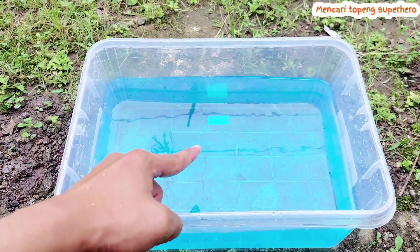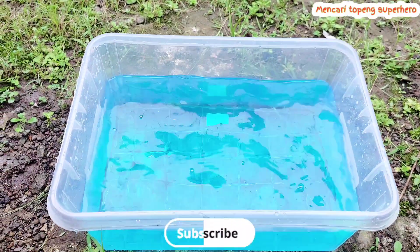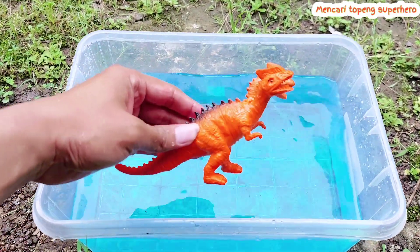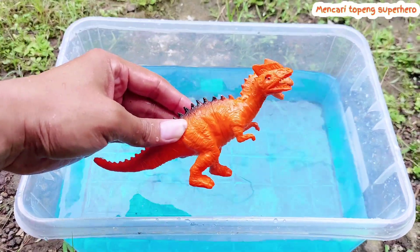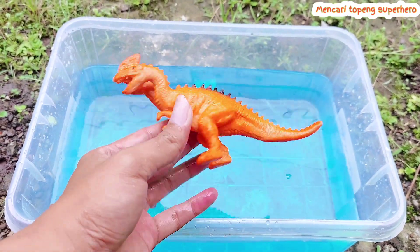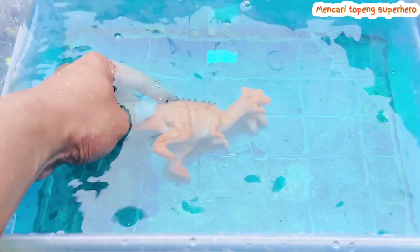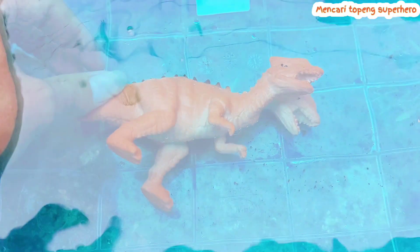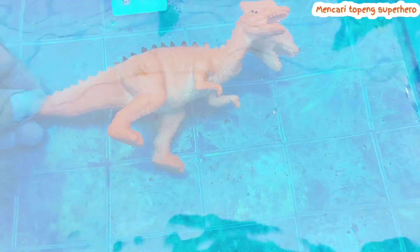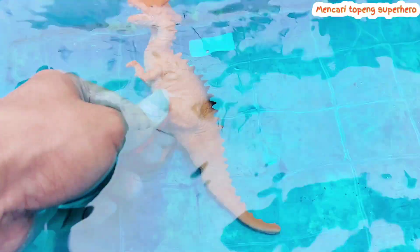Friends, welcome back! This is blue water and now I want to play with this blue water. There is a dinosaur here — this is a rare or unique dinosaur. Look, it has two heads! The two-headed dinosaur is on the blue water and it is floating on the water.